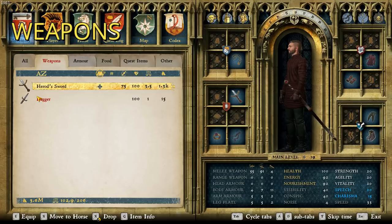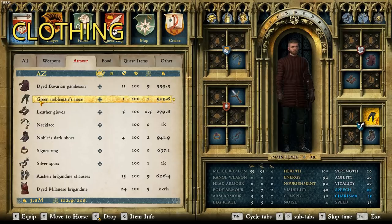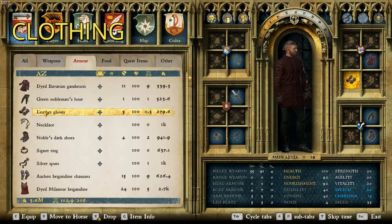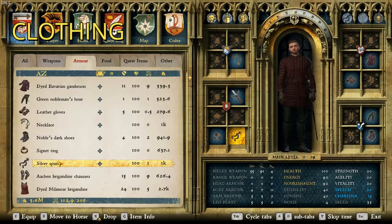For clothing we have the dyed Bavarian gamsen — going for that rich reddish burgundy one. Some green nobleman's hose, since we all know Henry loves green hose. Leather gloves, which I'm pretty certain he's wearing in the pictures at least. A necklace because he needs his bling. Noble's dark shoes. A signet ring — again, bling. Silver spurs because he's fancy, but not quite fancy enough for gold. That is all the clothing.